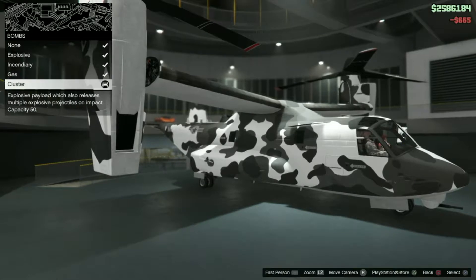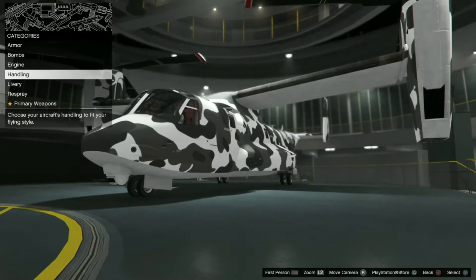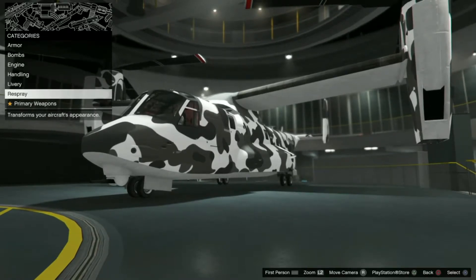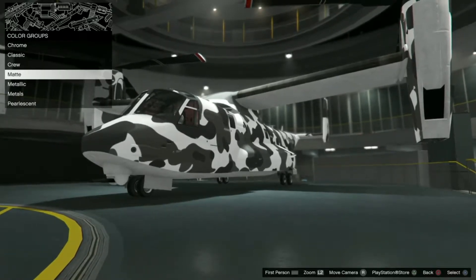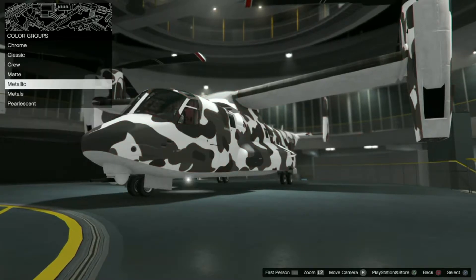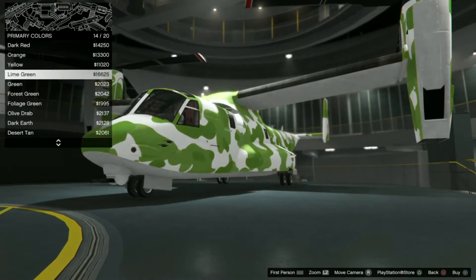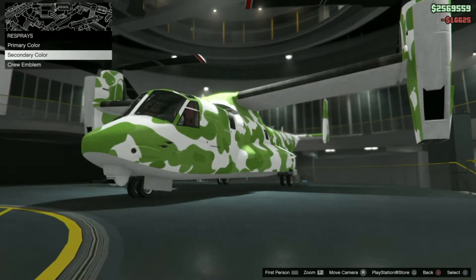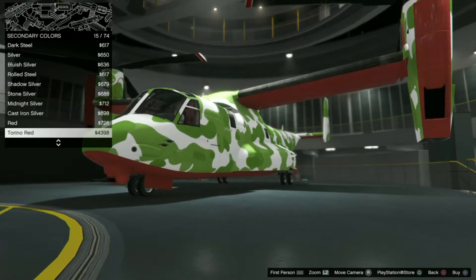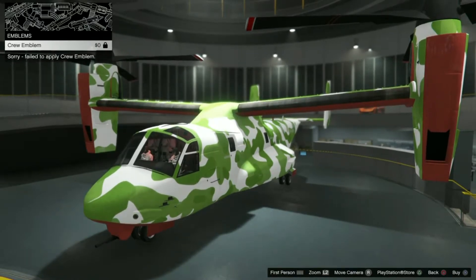I want to swap — we'll leave it on cluster. You can upgrade the engine and the handling, just like any of the other planes in the latest updates. You can change the livery — I liked this one because it was snowing outside so I wanted to be camouflaged, but for the purpose of this video we're going to change the color to something we can see outside. We're going to change all of it — make it lime green and red. That's cool.